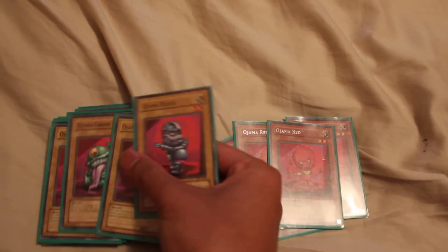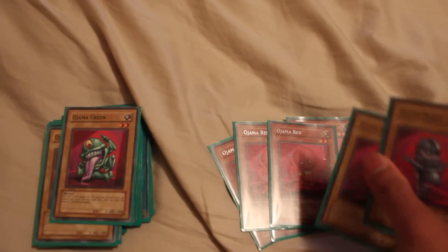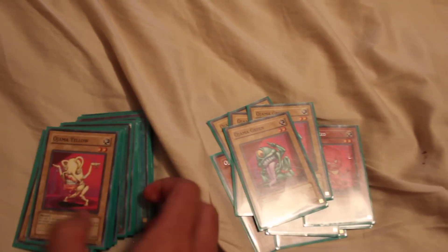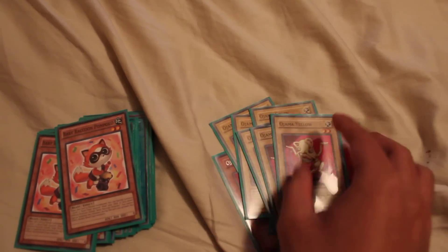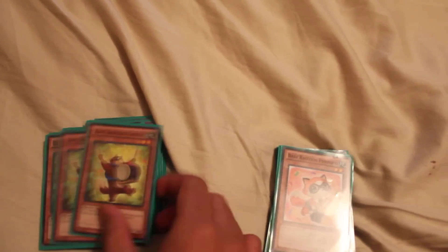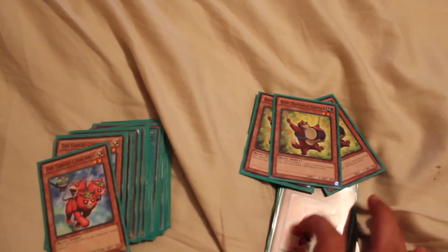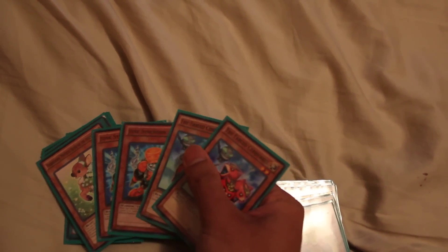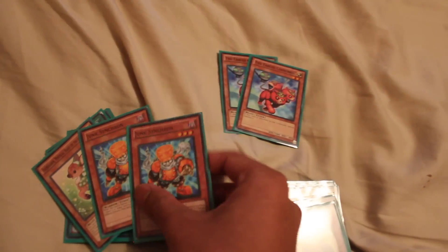2 Red — 3 is cloggy — and when he's normal summoned you get to special summon as many Ojamas as possible, which means rank 2 plays for days. I'm running 2 pairs of the Trios just to keep the Hurricanes and the Magics alive. I'm using the raccoon engine, so I'm running 3 Pompoko and 3 Tantan.